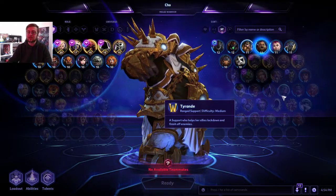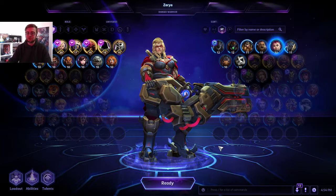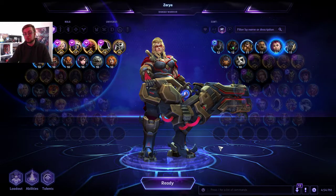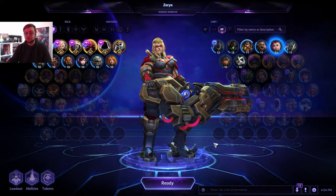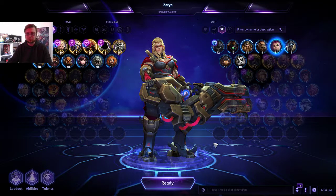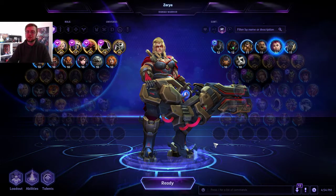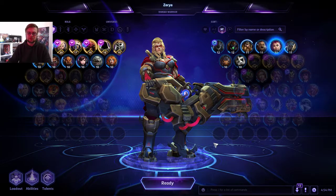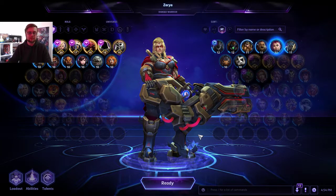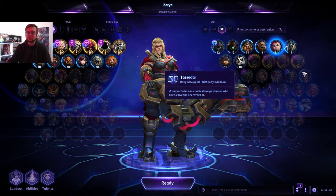Zarya is a really good character. She can take care of herself with her shields, she can shield your allies, and she can do a lot of damage to minions and heroes. Her ultimates are really good — depending on the situation she can make choke points, or combo her Graviton Surge with someone like Nova's ultimate to deal a lot of damage to the entire team in one shot.